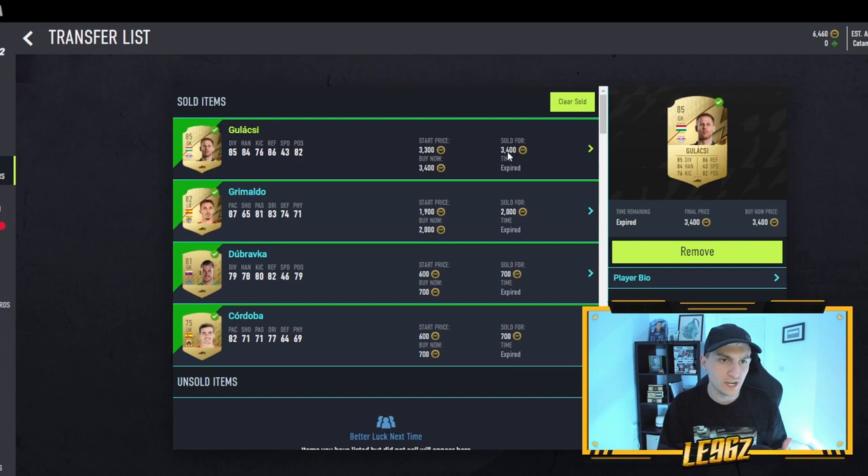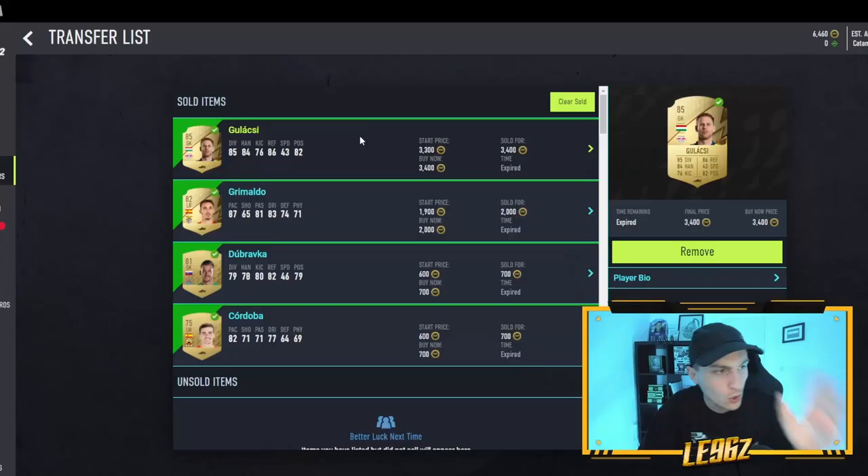At this stage I've got 6,460 coins from selling everything. You might think I sold them too cheap, but I need coins initially — that's the attitude to take. I need coins now, so I'm going to get them now, and if I don't make as much as I could, I'll make more coins later.